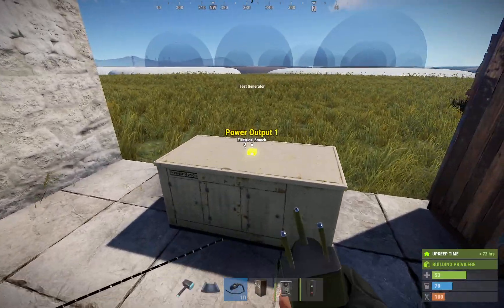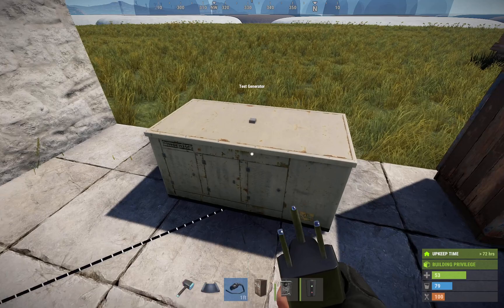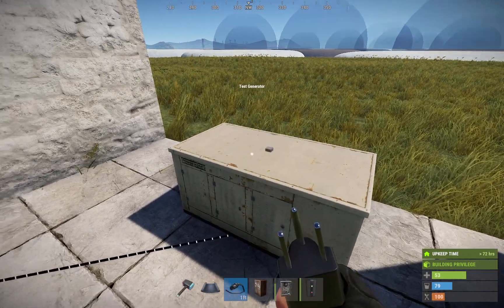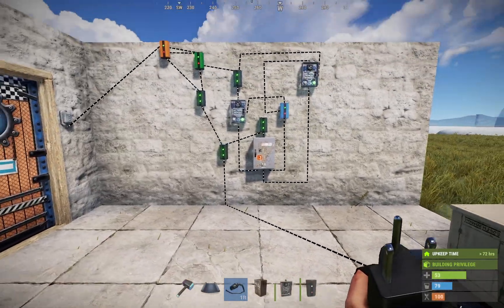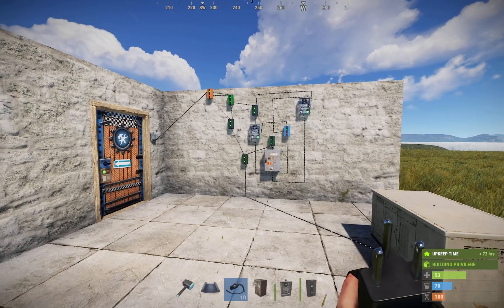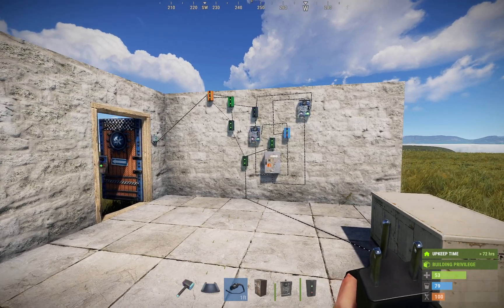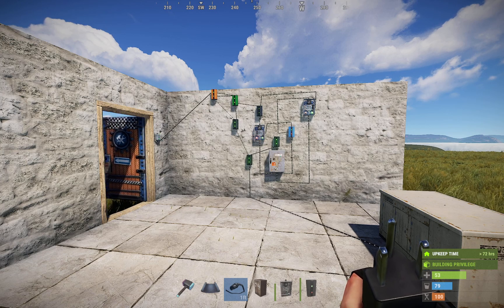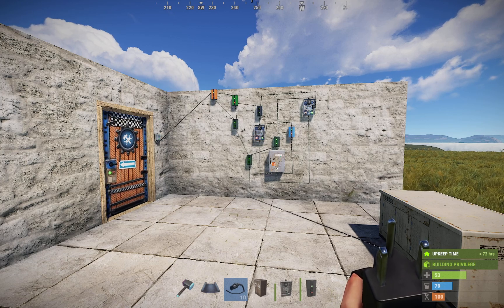You obviously have a test generator set up here on the build server, but you could easily do this with a couple of solar panels connected together into a medium battery, and that would power this just fine. I love the idea — I love the mind game aspect of it, and I wanted to show it to you all. All credit goes to yourpwd on Reddit; I'll put a link to his Reddit post below. Thanks for watching.